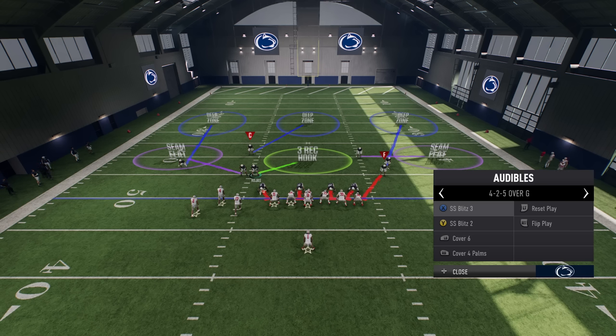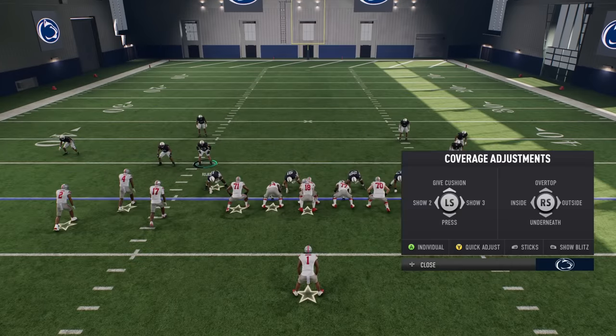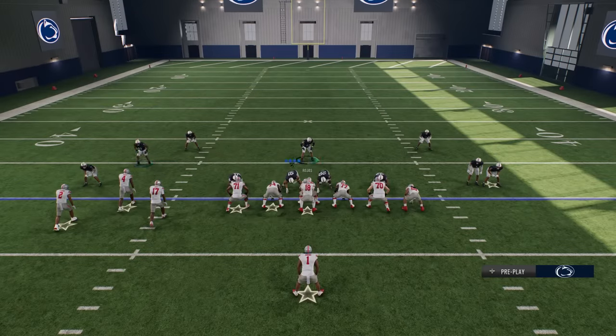Now that we see Cover Four Palms will prioritize those passing routes, if we want him to be more aggressive, all we really have to do is play underneath. If it's a pass play, this will override the matching principles of the deep safeties, but if you're running against somebody running a lot of plays like this, you're going to want to put them on a hard flat, and you can also press — because pressing animations in Cover Four have a different effect.